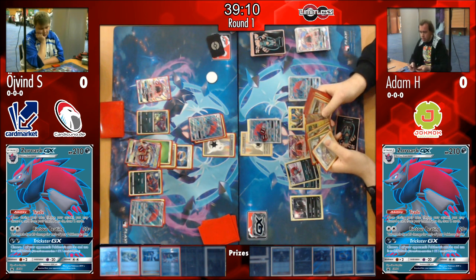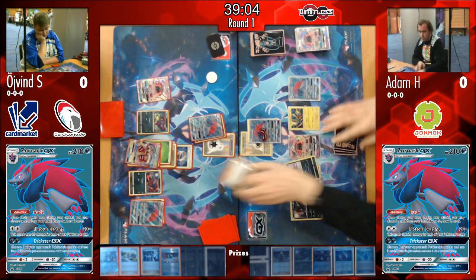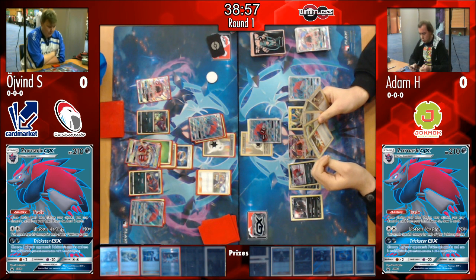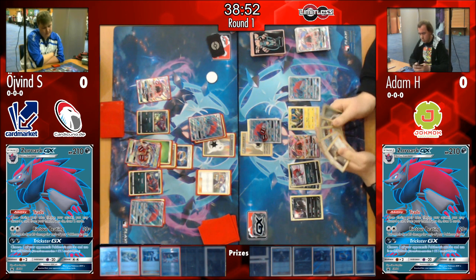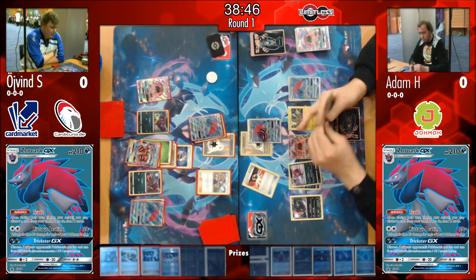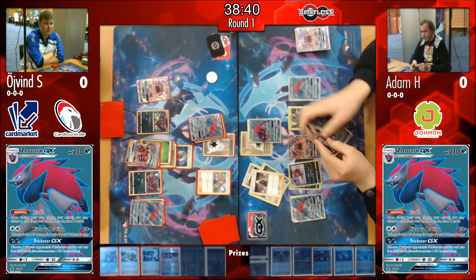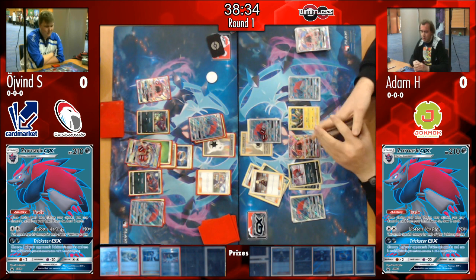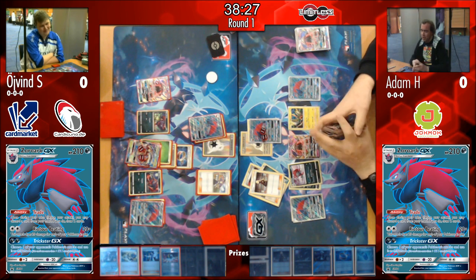If Øyvind puts that Zoroark back down, Weavile outputs a minimum of 200 damage. One potential play we could see is Øyvind grabbing Parallel City back with Puzzles of Time to reduce his bench space, discarding Tapu Lele to reduce the number of Pokémon with abilities and limit Weavile's damage output.